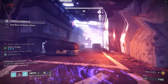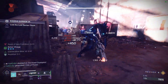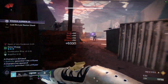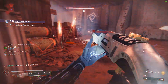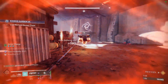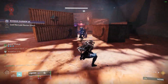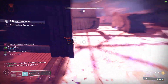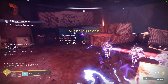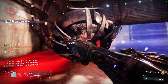Once the barrier dies, there will be an Overload that jumps down here. Watch out for the Exploding Shanks. If you don't kill this Overload quick enough, there is a chance that it will combine with the barrier. I'm just going to throw my super because I don't really feel like I need it for the boss since I have Leviathan's Breath in my pocket.